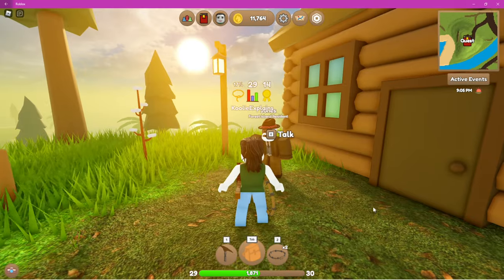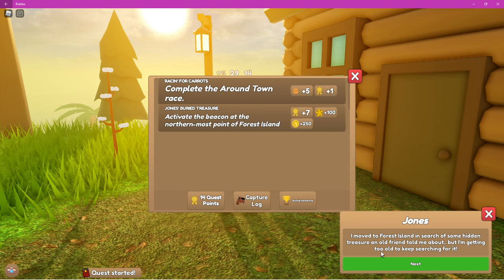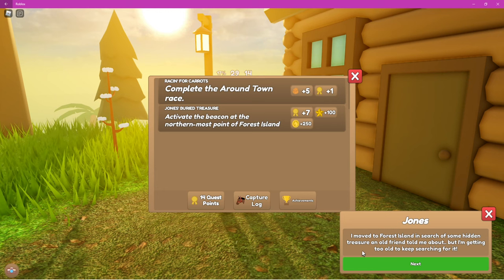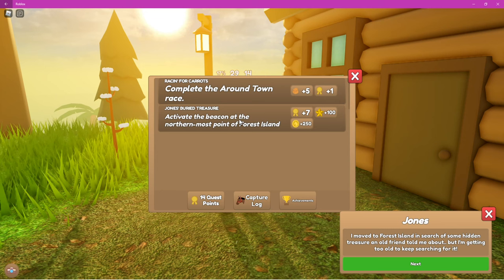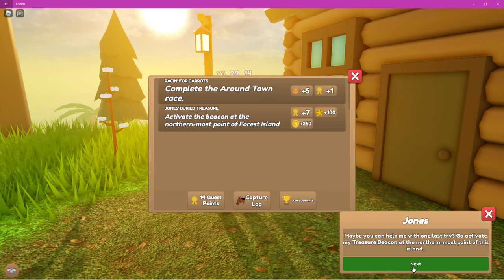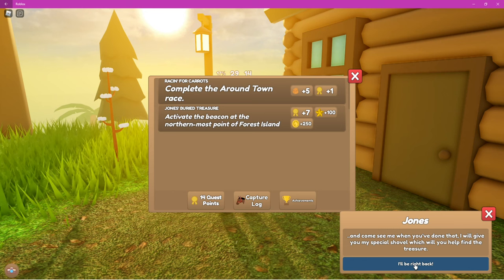So I did five quests and now I'm on to number six — this is the one you're looking for. Jones says: 'I moved to Forest Island in search of some hidden treasure an old friend told me about, but I'm getting too old to keep searching for it.' You can see it says: activate the beacon at the northernmost point of Forest Island. So we need to go find that beacon, which is very very simple to find.